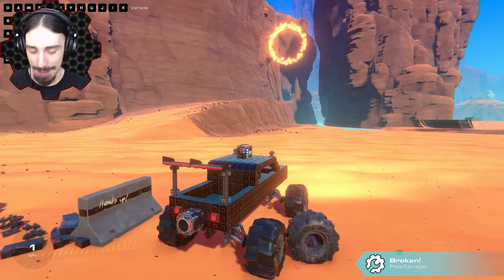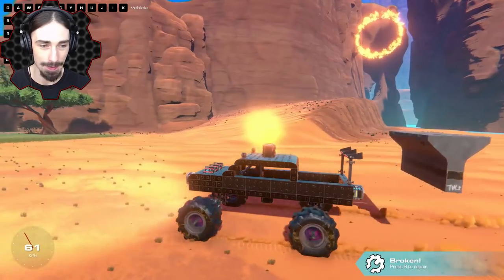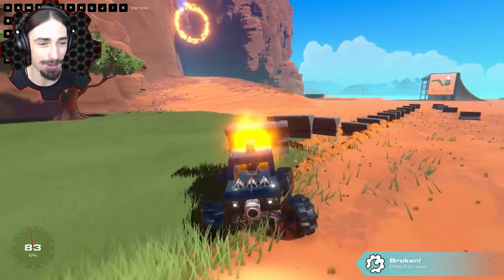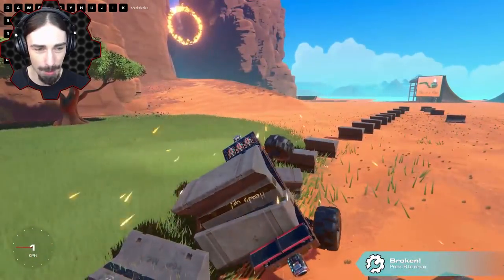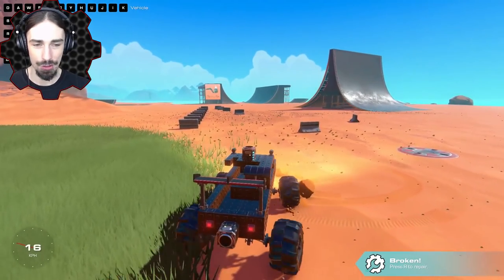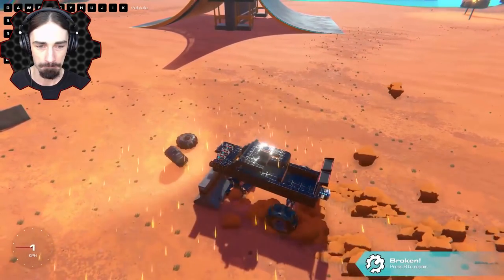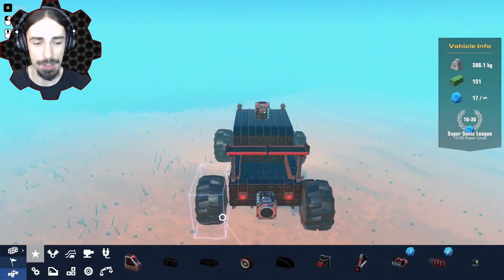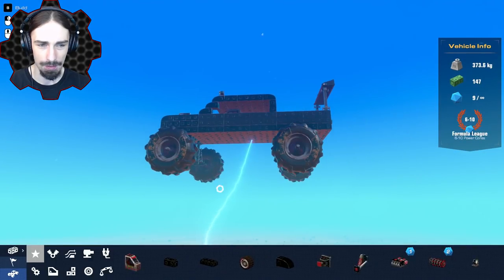Imagine this in races - if you get out in front you're going to have such an advantage just being able to lay these things down behind you. I never even experimented - how solid are these walls? I've never actually driven directly into one, so let's see if they move at all. Nope - they don't move. That is the concrete wall dispenser.